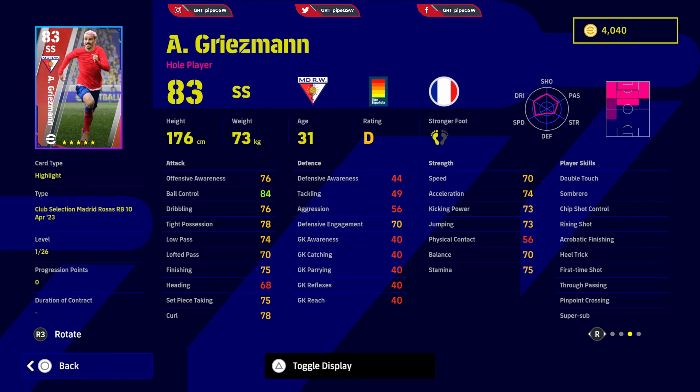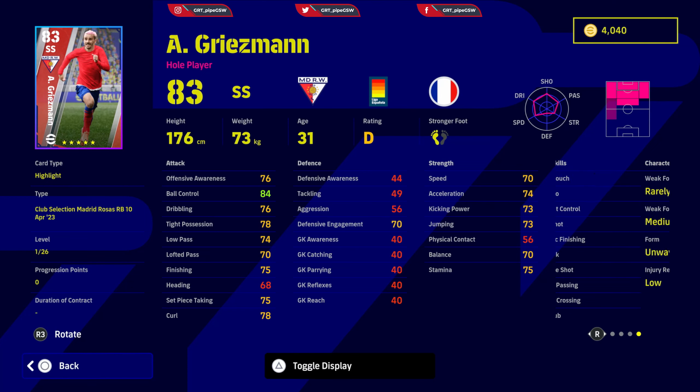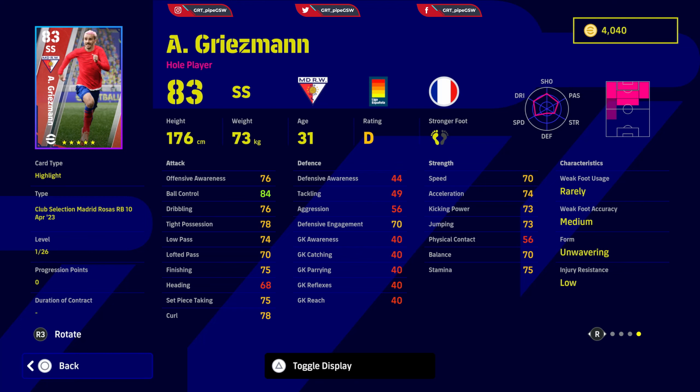His skills include double touch, sombrero, cheap shot control, rising shot, acrobatic finishing, heel trick, first time shot, through passing, pinpoint crossing, and super sub. That's a new trait for him as well. Unwavering form. With super sub you can use him even with D form. I use Griezmann as center forward and secondary striker — those are my preferable choices.